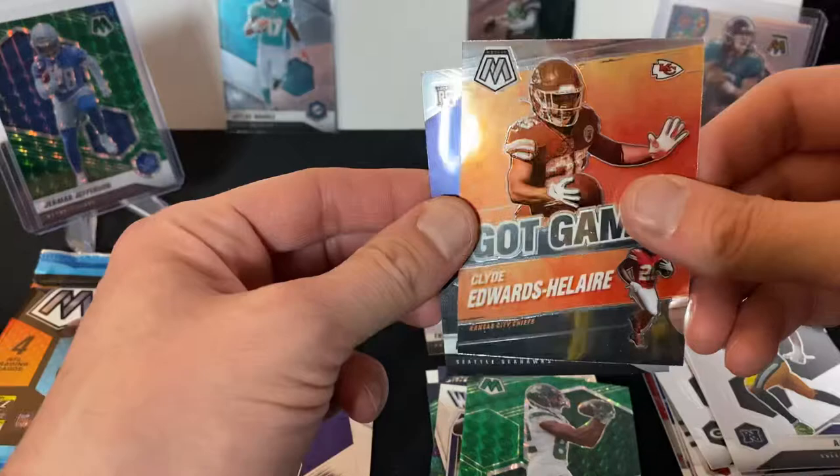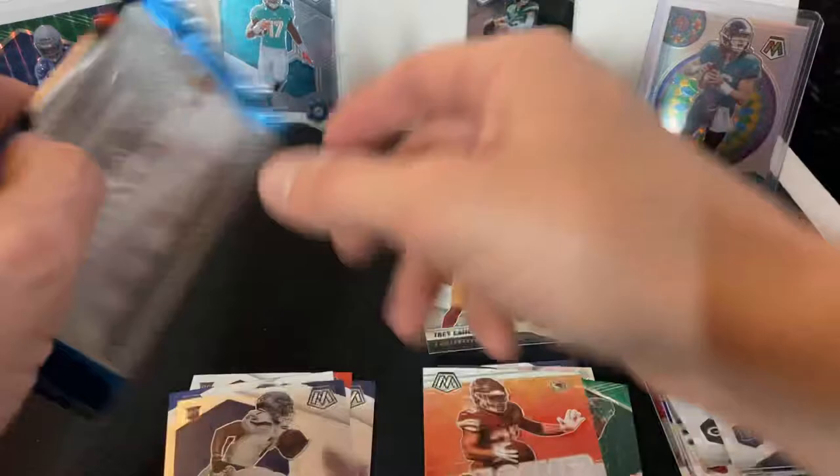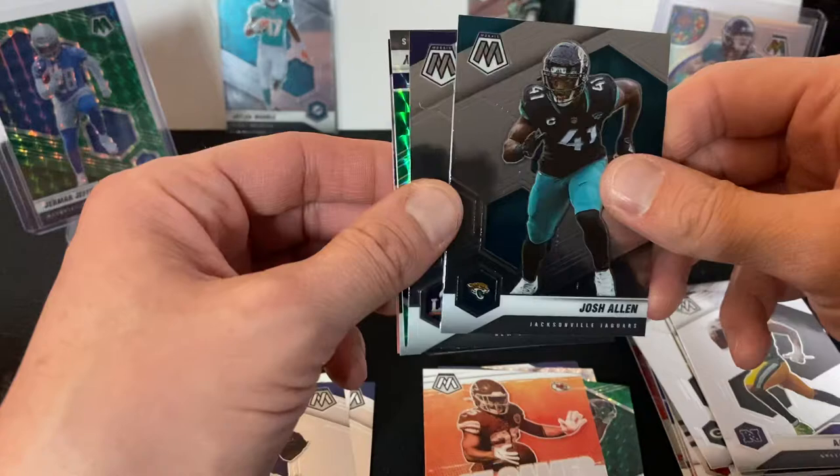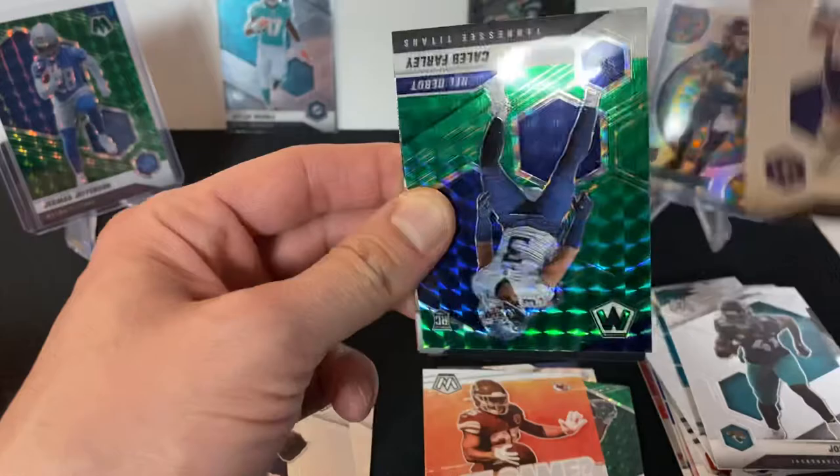Last pack of the first blaster box. We got a Josh Allen — not the QB, but another competitor from Jacksonville — another Tom Brady Super Bowl MVP, a green mosaic Caleb Farley, and Allen Robinson the Second.